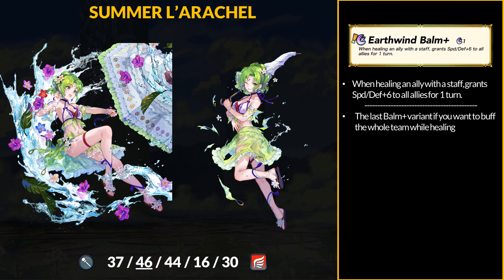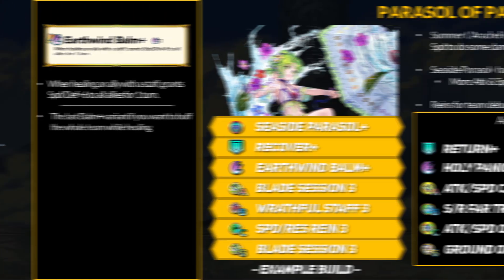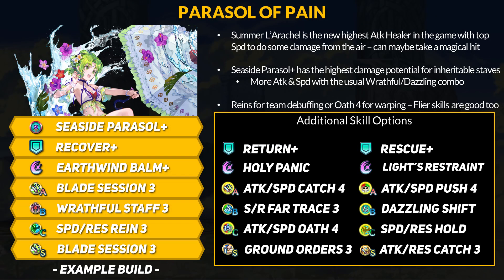Larachelle will also be bringing Earth Wind Bomb Plus with her. This is the last bomb plus variant, and it grants plus 6 speed and defense for the whole team when you heal an ally. If you want the Seaside Parasol, you can grab this special for your healer. Overall, Summer Larachelle is a flying healer with amazing attack and speed stats, and with year 7 introducing a bunch of offensive healer tools, Larachelle is a prime candidate to use those on.